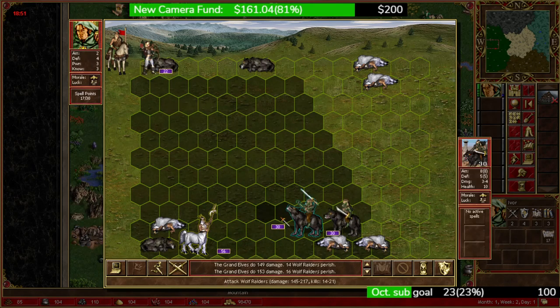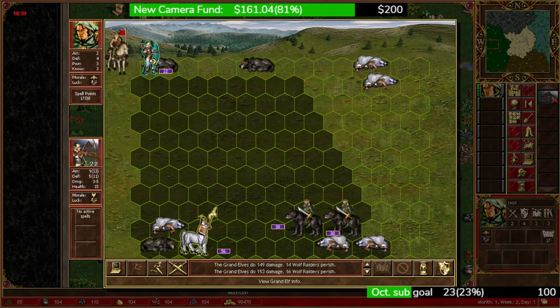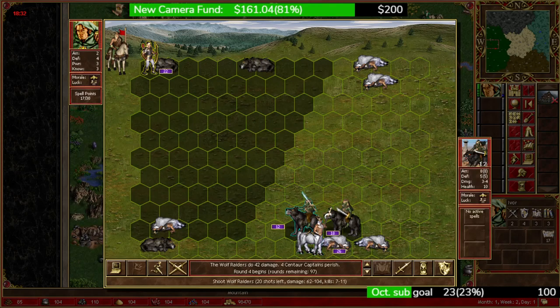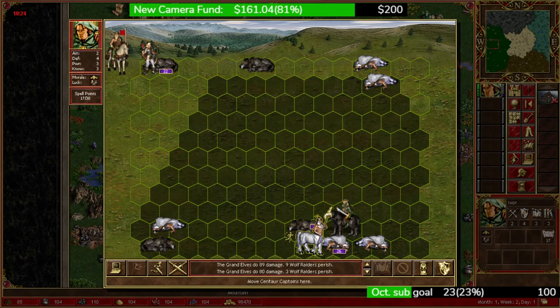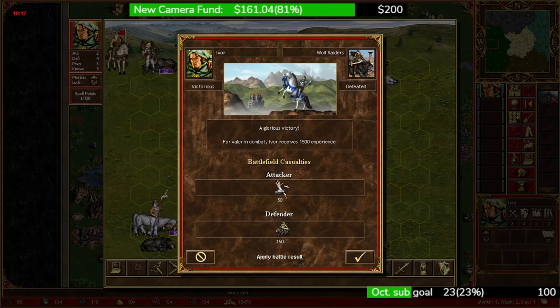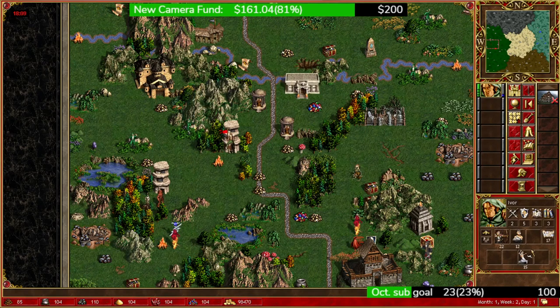Here we sacrifice some centaur captains — if we move them away, we cannot kill both remaining stacks before they hit the grand elves. So we hit this stack with the centaur captains and finish it off with the grand elves. We ended up losing about 50 centaur captains for 12 cyclopes — I could have probably done a little better and avoided that last hit, but you do need to make some sacrifices in certain cases.